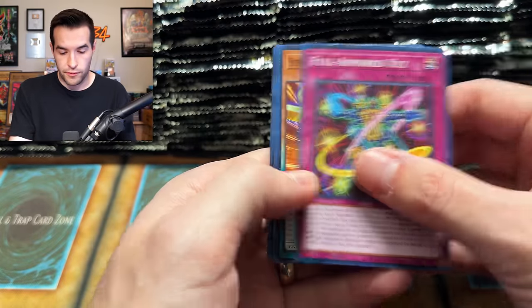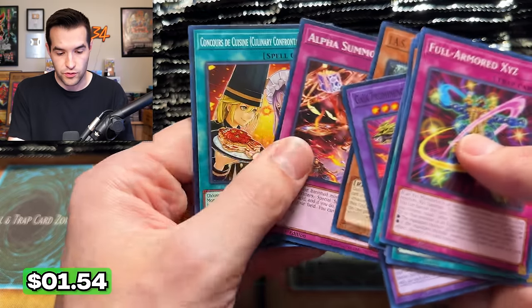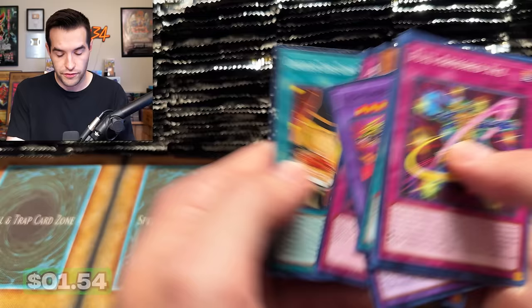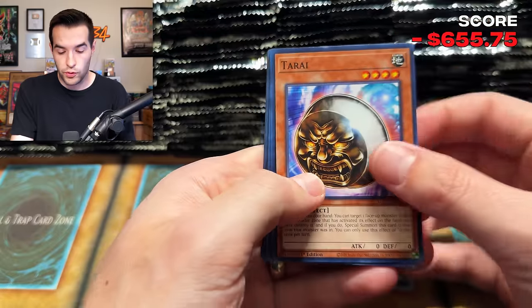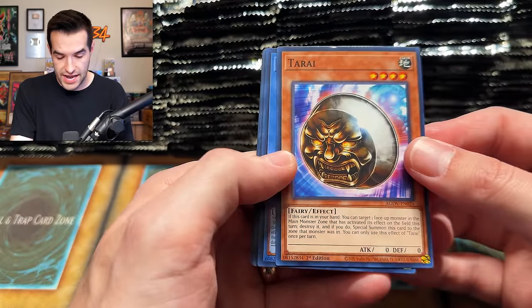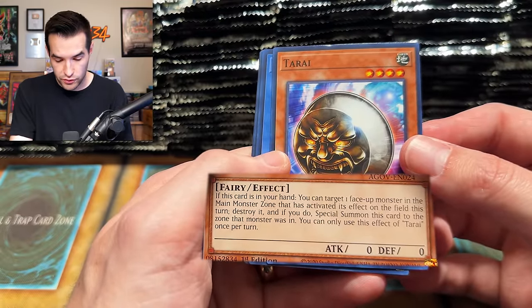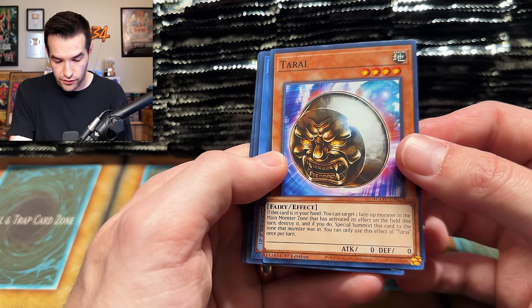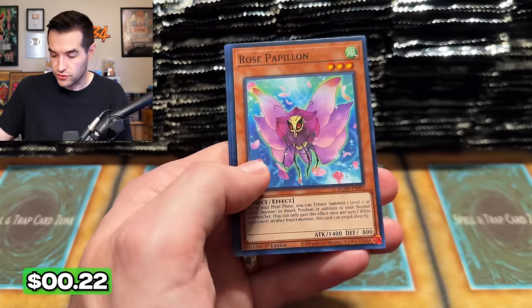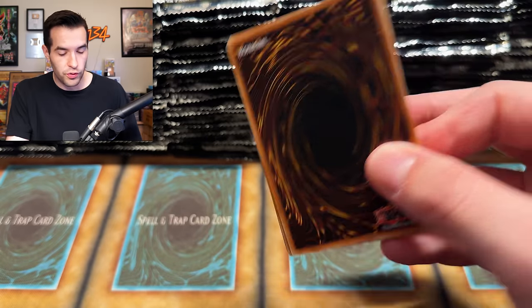We have Full Armor XYZ, we have the Perfect Mythical King of Phantom Beasts. We have Culinary Confrontation. Mini packs still remain. This card — we target one face-up monster in the main phase, it activates its effect on the field, that monster gets destroyed, and you special summon this card to the zone that monster was in. You can only use this effect of Tara once. It's a hand trap common — that's interesting, kind of cool actually. It only destroys, it doesn't negate. So it's probably not going to be that good.